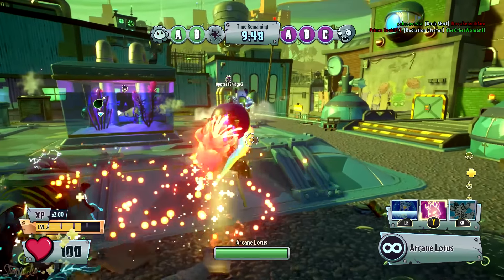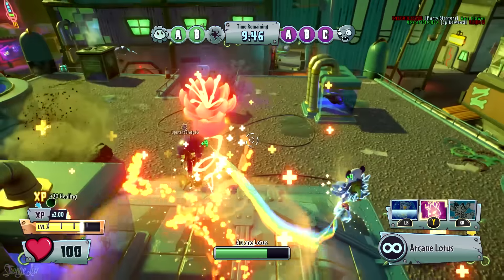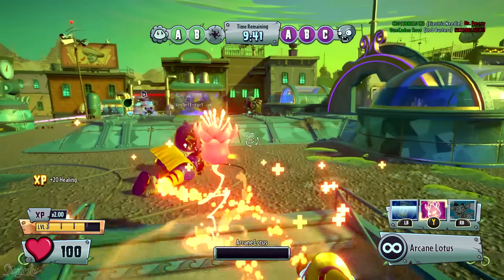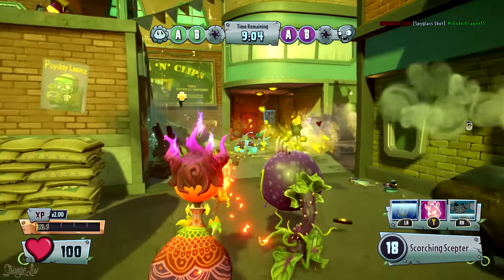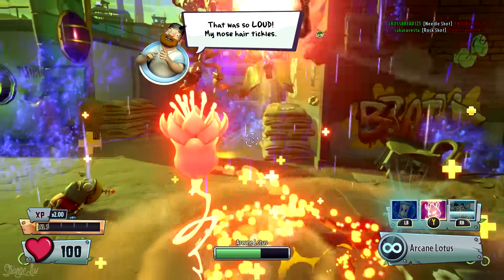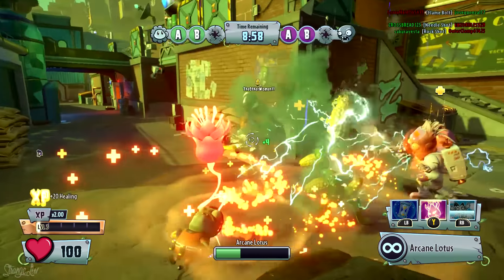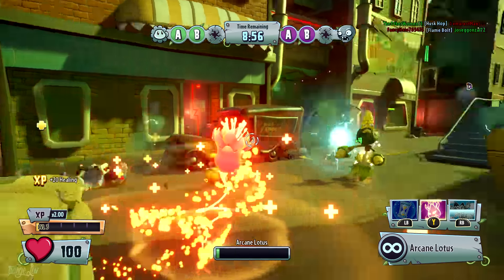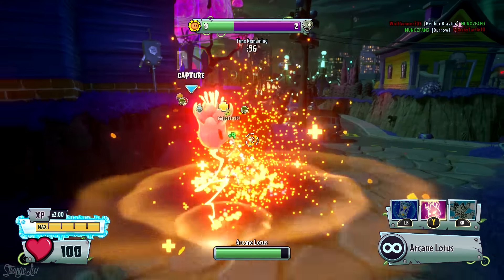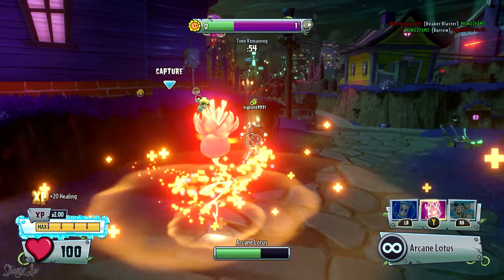First off, this ability only heals nearby plants and doesn't heal Rose herself. Like the Arcane Enigma, however, Rose will still be invulnerable to damage when the Lotus is activated, which includes crowd control effects like the Imp's Gravity Grenade as well. But unlike the Arcane Enigma, the Arcane Lotus does not have any sort of damaging burst effect. Pulling the right trigger while using the Arcane Lotus literally does nothing, so you're pretty much left with no way to defend yourself when the ability is active.